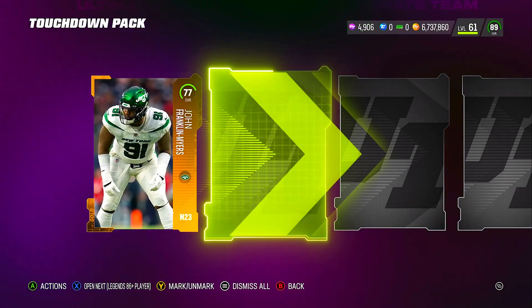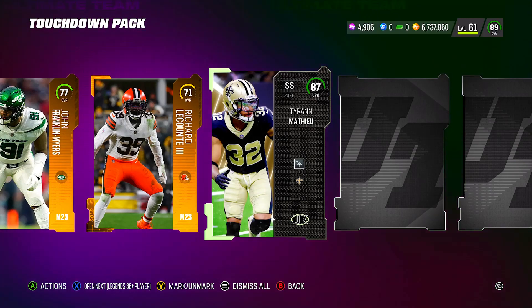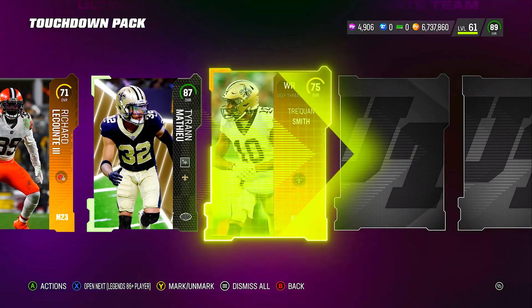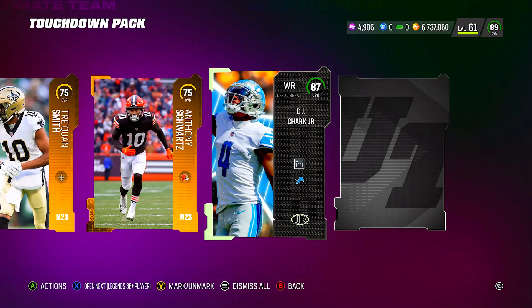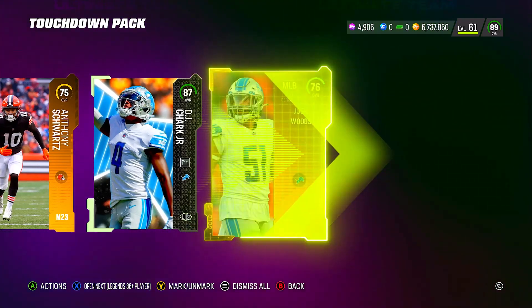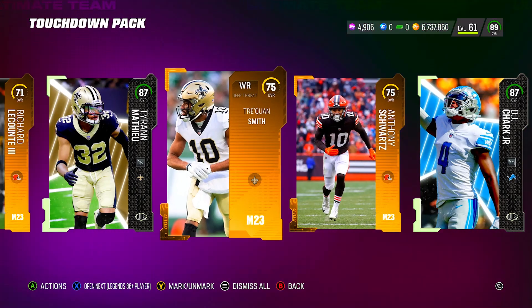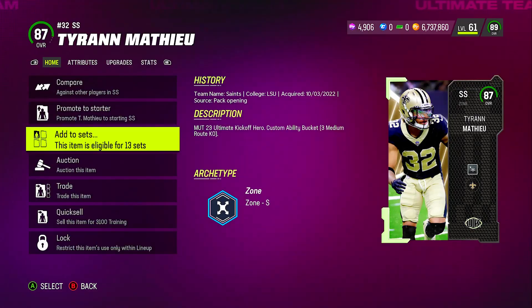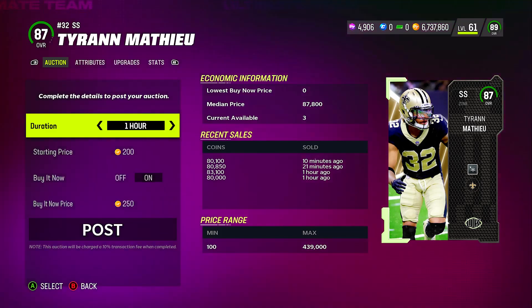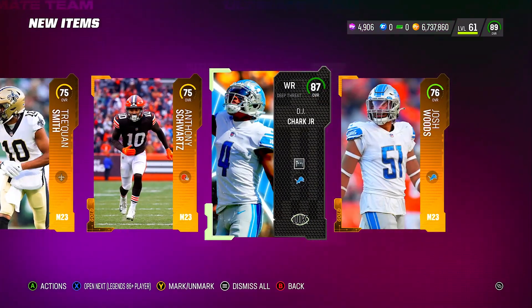Look at that — we already pulled an 87 to start! I already made some coins right there and I don't even need him. And we got another 87 in the same pack! Two 87s — that's exactly what I'm talking about. I pulled those two 87s just from completing the competitive pass. One of them is going for around 80k, so I'm about to add that to my stack.